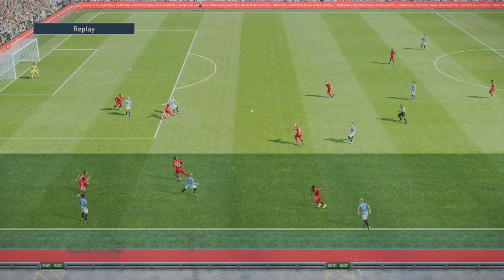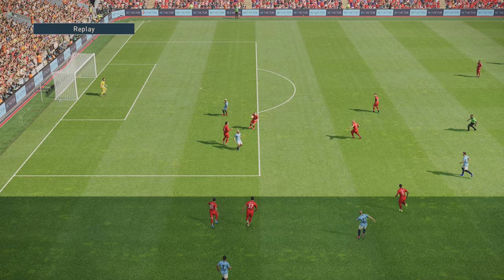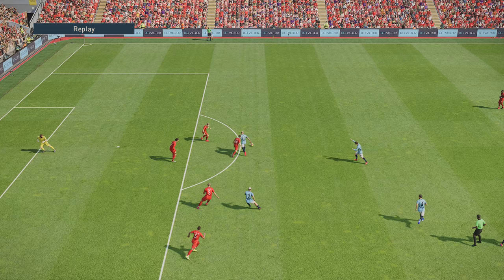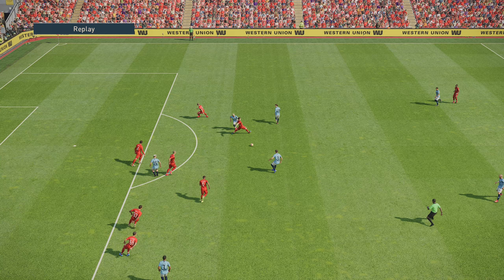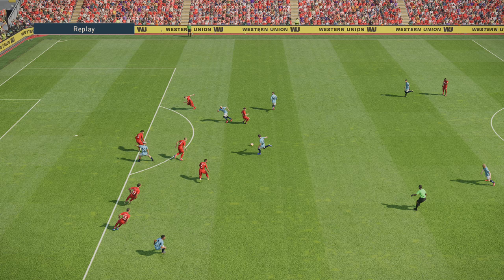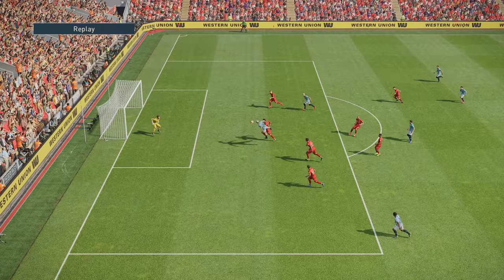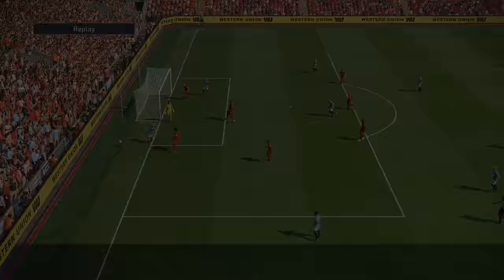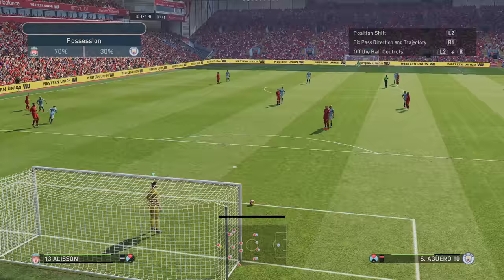I've got Trent Alexander-Arnold holding supercancel, getting across there as quickly as possible. There are two ways to defend this - either try and intercept it, but if I miss I'm going to put myself in danger. So I play it safe and run directly at the player. I'd rather take the throw-in than let him get past - just tap the pass button once for a standing tackle. Good block there by Van Dijk. I'm using supercancel to put my body in the way and let the ball run out.